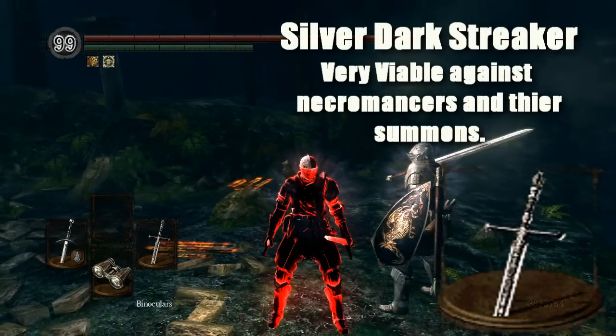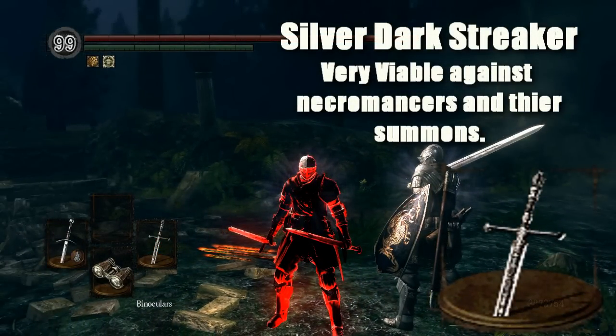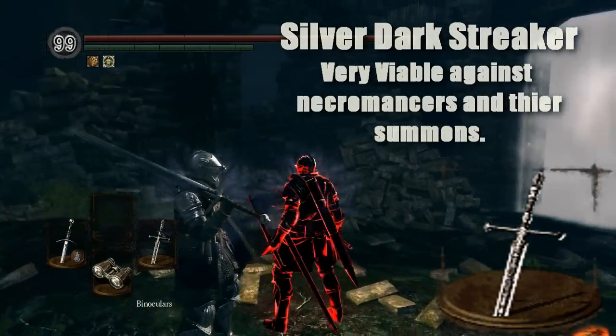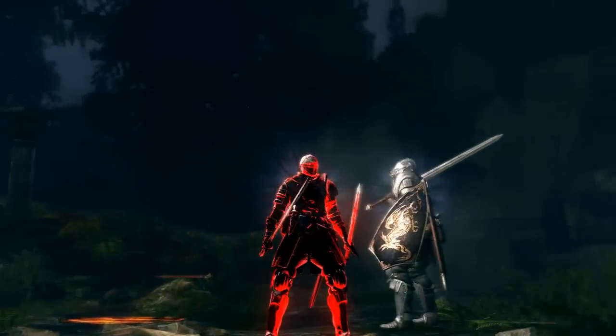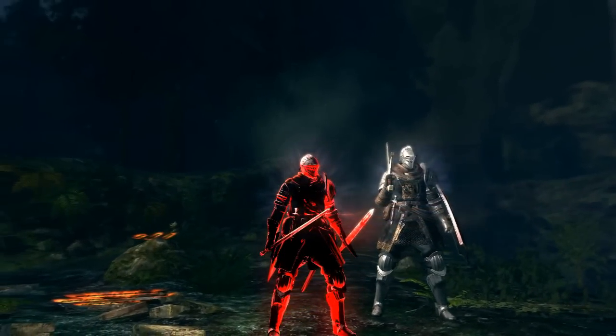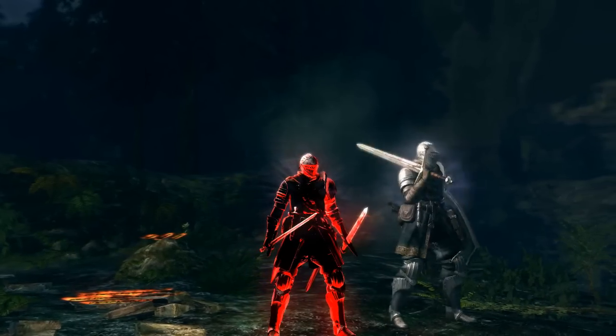He's got the Silver Dark Streaker in his hand — he's kind of got the whole matching set thing going on. Because if you go through the Dark Steel Path, you can get just about anything in this color. That's one of the things in the game you get a bonus for, like matching colors and all that.